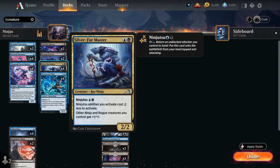Other ninja and rogue creatures we control get +1/+1, a very nice ability to access at instant speed once we enable a ninjutsu — which can catch the opponent off guard. All the creatures in the deck are either ninjas or rogues, so they all get that bonus.